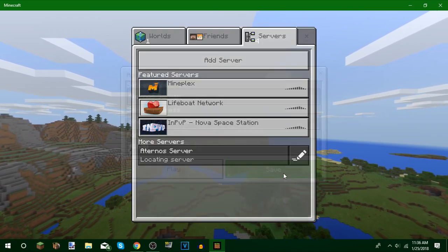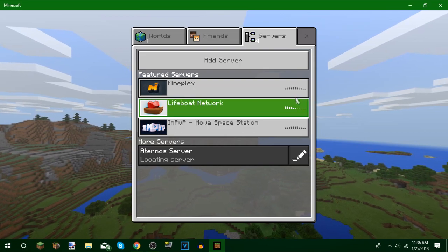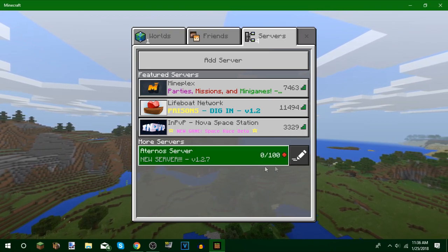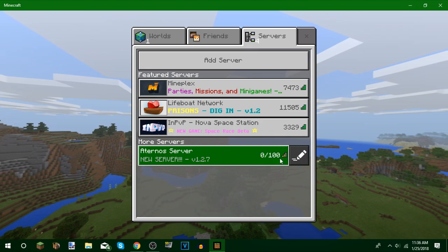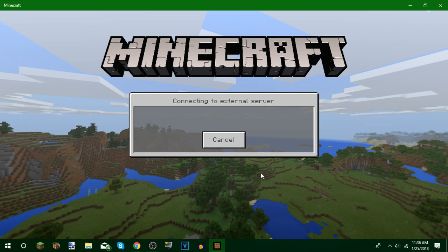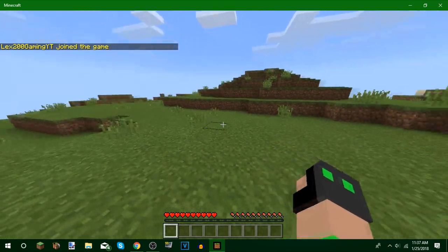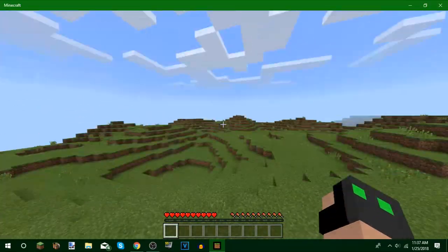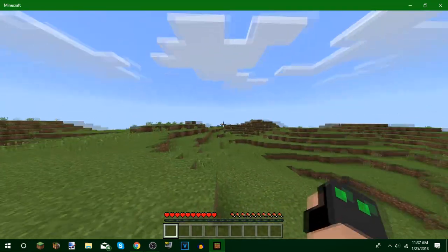Push Save and then you can push Play. Look how quick that was — there it is, there's our server. It has a red dot but that's just because of a bad internet connection. If we connect to the server, it says connecting, generating world, and now it's going to join us into the world. It depends on your internet connection so be patient. Here we are — here's our server that we just made in Aternos. This is a really grassy world.